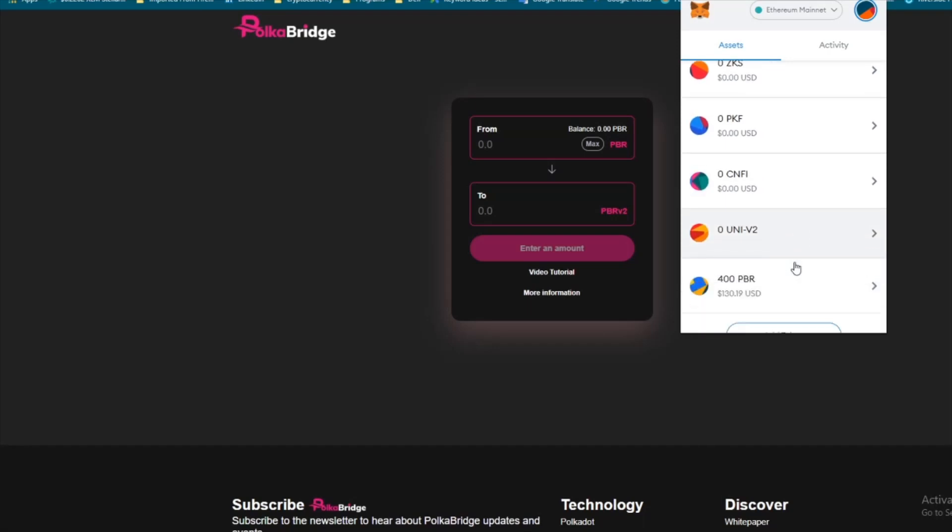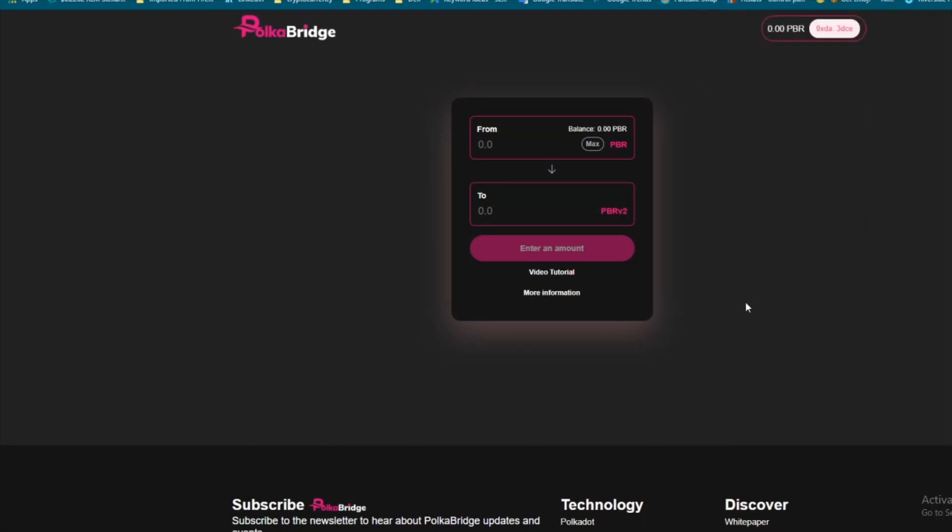I already changed mine over. You can see I kept 400 PBR — this is the new PBR already. Basically, refer to the medium article and bring up the MetaMask account that has your PBR. You'll see the balance of the old PBR there. I don't see it now because I've already done it. There's also a video tutorial and more information on the site. You hit max, whatever amount you have will change over to the new PBR version 2.